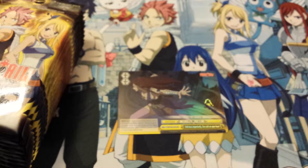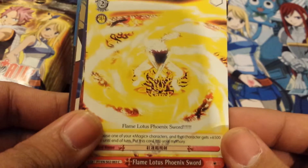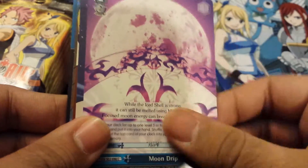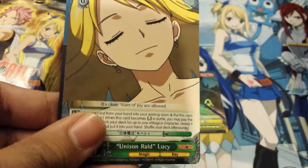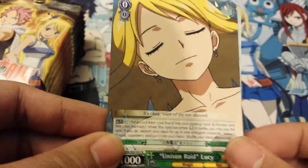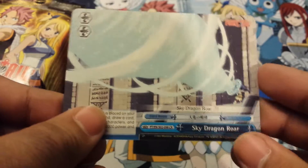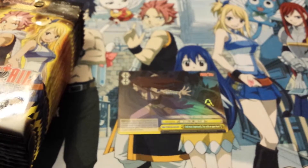Yeah, I don't really know a lot of the ratios in these sets. All right — notice Phoenix Sword, that one. Evergreen Moondrip, Aquarius, that one. Oh okay cool, I need another one — that's another one down, so I'll probably need at least one more. Then Sky Dragon Roar.